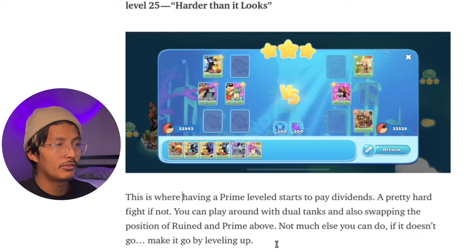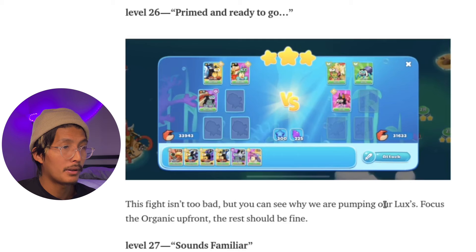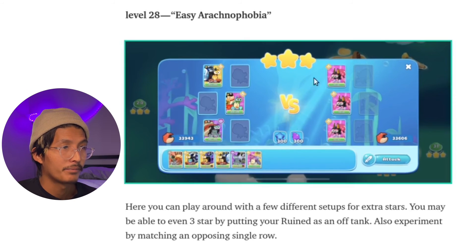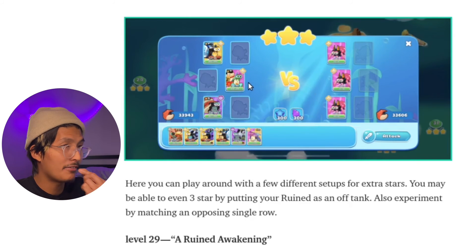This is where having a Prime leveled up starts to pay dividends. It's a pretty hard fight — you can play around with dual tanks and swapping the positions of rune and Prime. The organic up front is your focus target; the rest should be fine. I would suggest going for a two or three-star here — you can put your rune here as an off-tank to soak up damage so that your gem can survive.